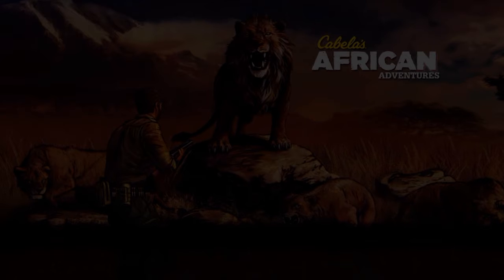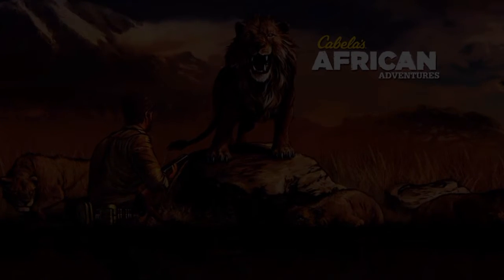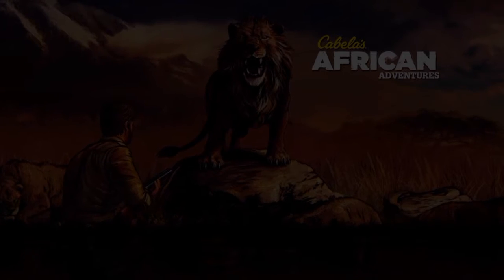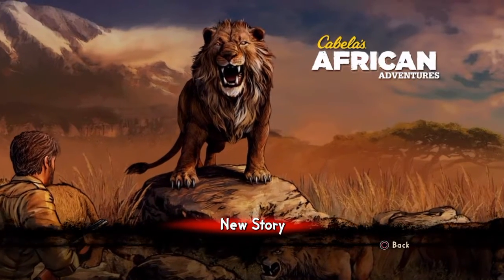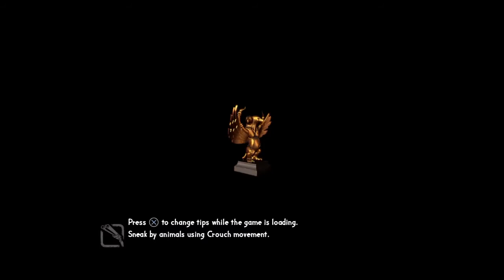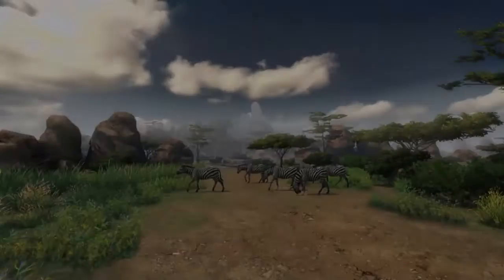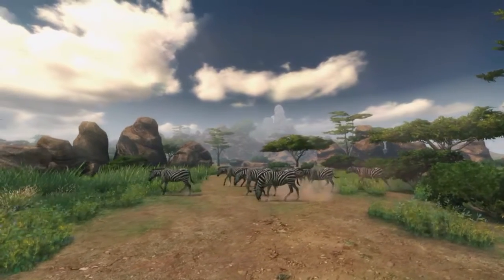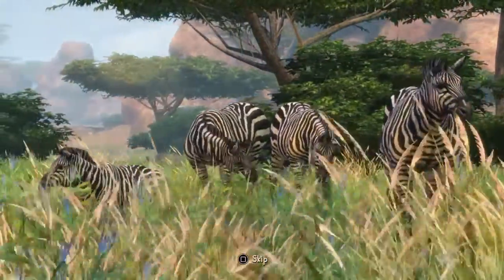Let's do a new game, new saving file. Safari news story and here we go. Sneak by animals using crouch movement — very interesting. Activate abilities, all right, here we go. You see a bunch of zebras just doing what they're doing.